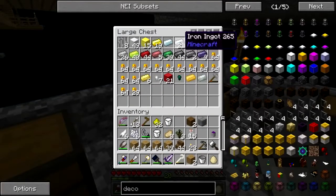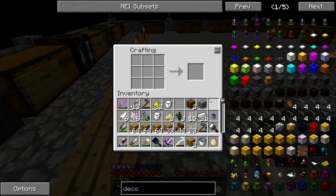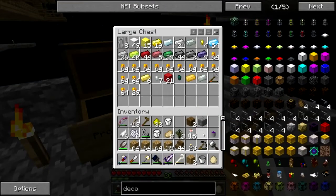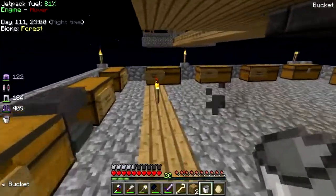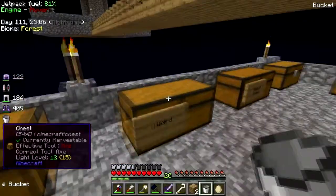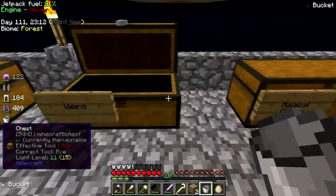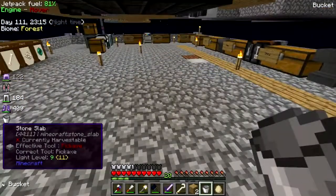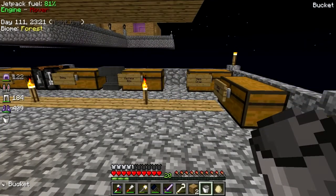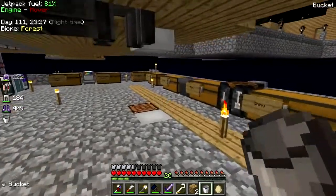I need more bars - or we could just use glass so it doesn't look like I'm imprisoning him, even though I kind of am. Chaos Chunk needs some heals - splash strength, splash regen. I hope that doesn't kill him. Do HeadCrumbs clones count as zombies? Oh god, I may kill him.